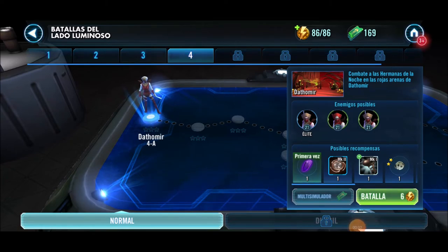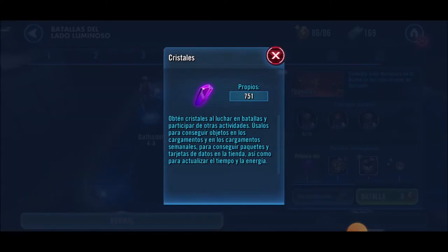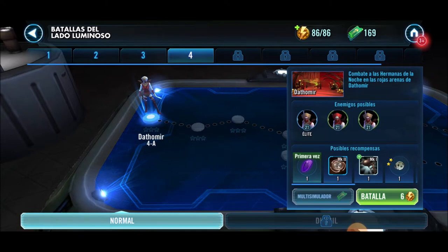Method number seven is a bit more special — it's more for newcomers. The first time we complete a node, whether in the light side, dark side, or cantina, we always get about 1 or 2 crystals. This is clearly temporary, because once we've completed all the nodes we won't receive this reward anymore.